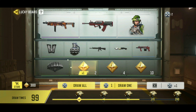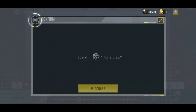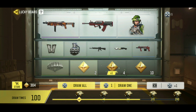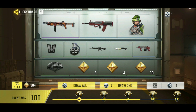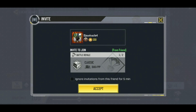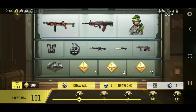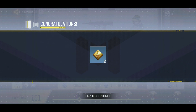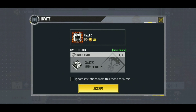I have 300 right now, so now I can get him. I'll complete the other two draws I have. I do have the wings, I do have the parachute, but I don't have any of these weapons. One more draw — imagine if I get him here. I didn't get him. It says zero draws on top, so now I'm going to go into the store.